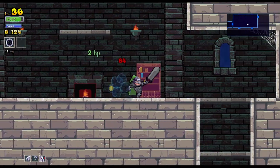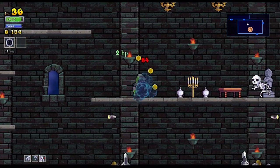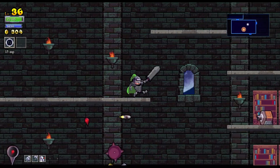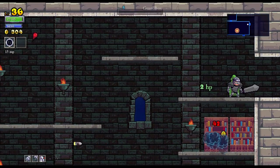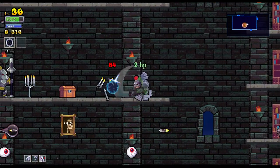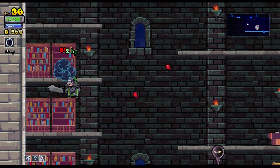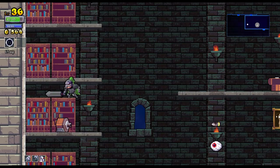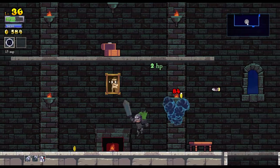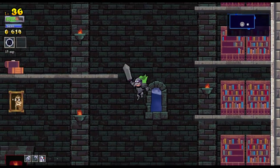Since we beat the boss immediately like some kind of crazy awesome gamer, my next goal needs to be the next boss. There are five of them. Which one should we do? There are three different areas — the dungeon, the tower, and the woods area to the right.